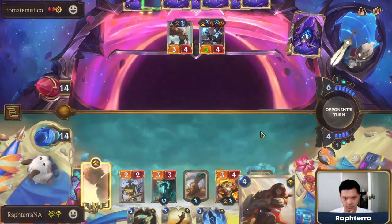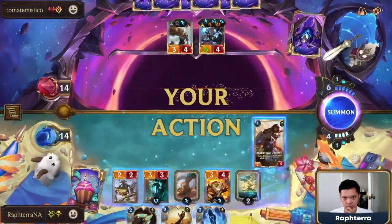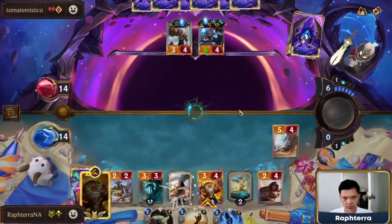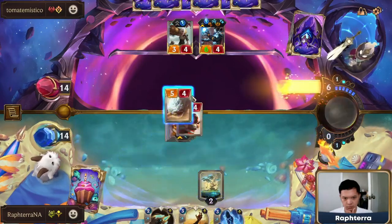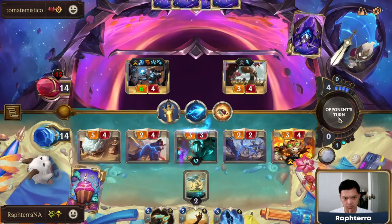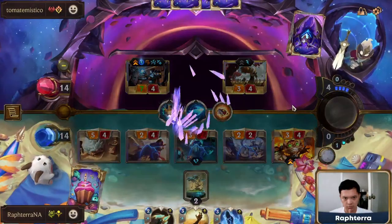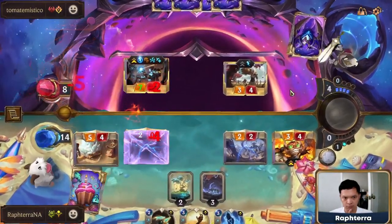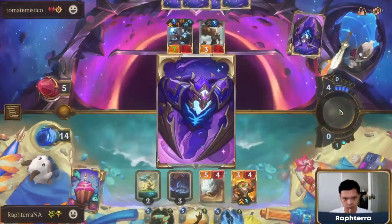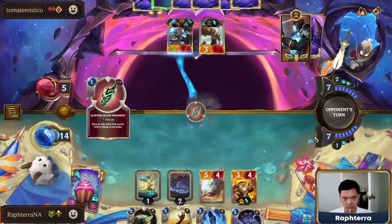I started my turn with a Preservarium to check what I can draw. Desert Naturalist into the Roiling Sands here is a big tempo play. I've now inflicted a significant amount of damage to the opposing Nexus. If I can survive the next attack, I will most likely win this game. Quicksand and Rite of the Arcane are two utility cards that are very useful in this matchup — I just need to play reactively and we should be able to survive this attack turn.